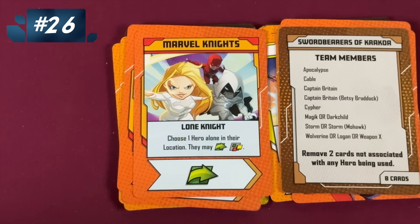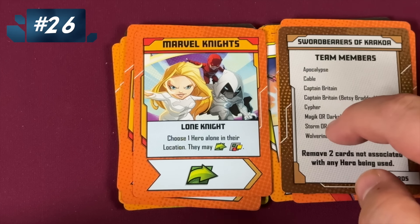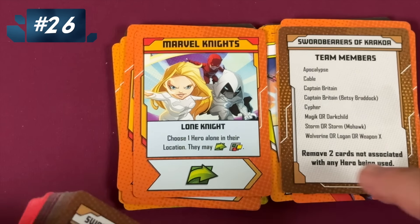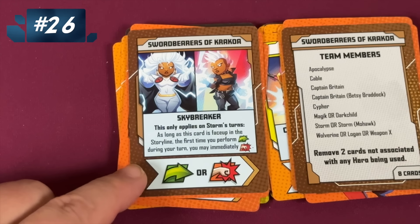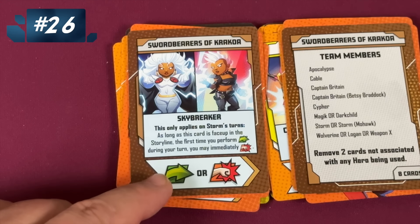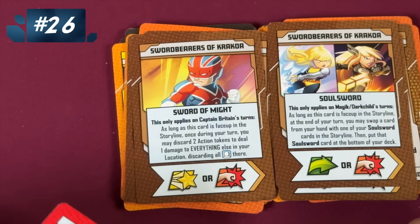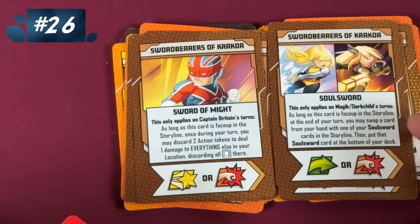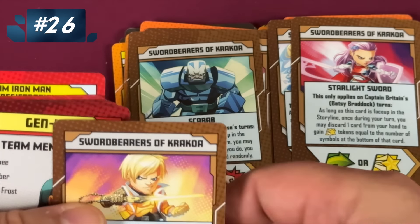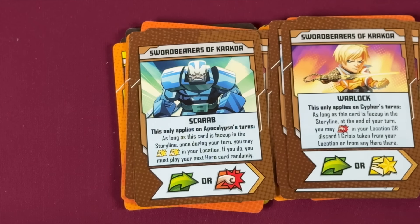The next team is one of the weirdest: the Swordbearers of Krakoa. You're using magic or Dark Shouts — Storm, Storm with Mohawk, or Wolverine — you pick one of these characters. They don't have the no-duplicate stipulation that a lot of other teams have, so you can have Iceman and First Class Iceman together. You remove two cards, and what's weird about this team is these cards are awesome but they only work on someone's specific turn. Storm has her own card; Magic or Dark Child has their own card. If you like specificity in teams, you'll really like this one — you pick cards that match the heroes you have.